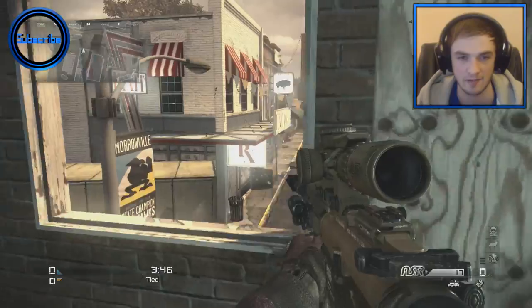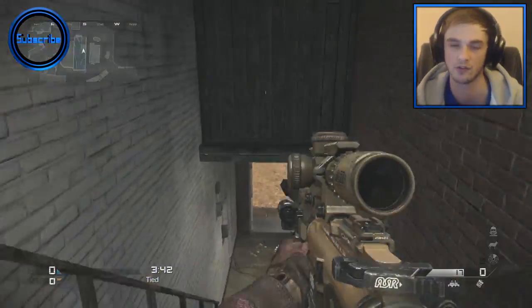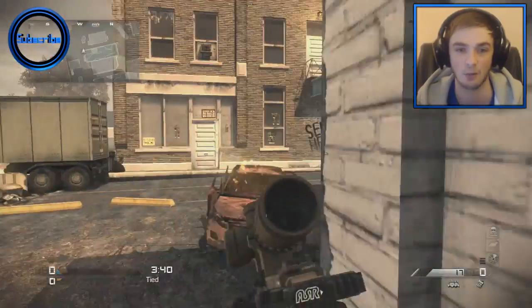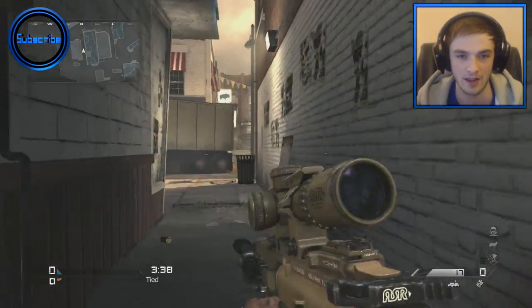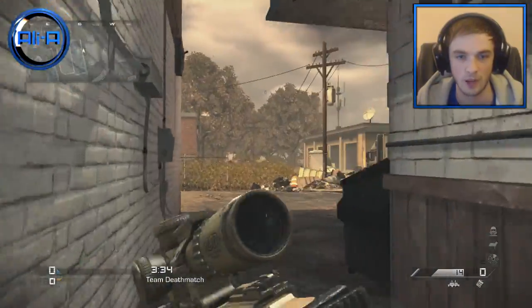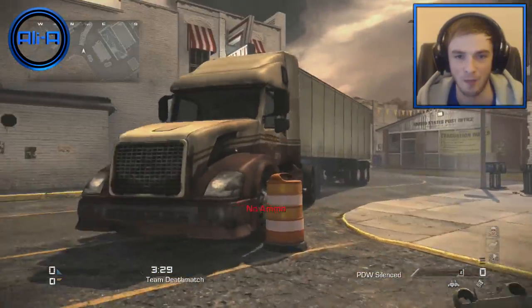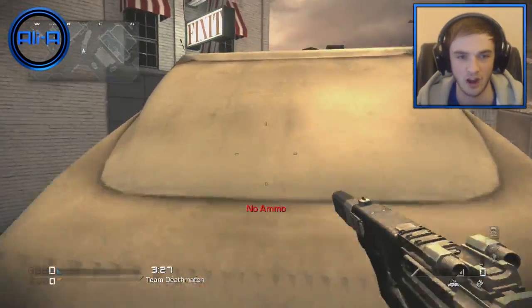Another key window — I wouldn't recommend staying here for more than a few seconds. Get one kill, or if you've been there a few seconds without a good kill, leave that window. You can go straight through the middle here and look up to that area of the map, or come all the way around the edge of the map over here as well, and then you're back to where we started.